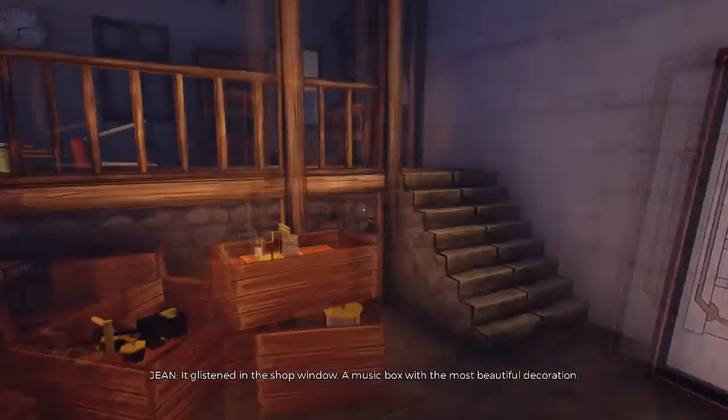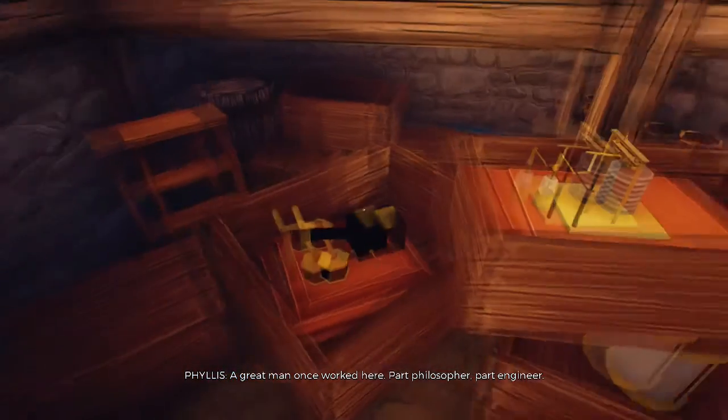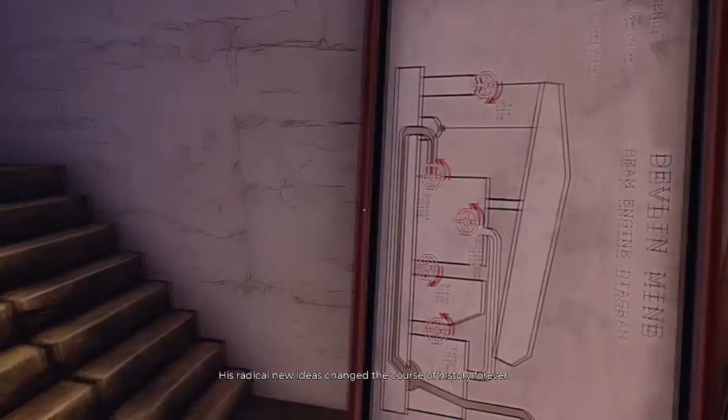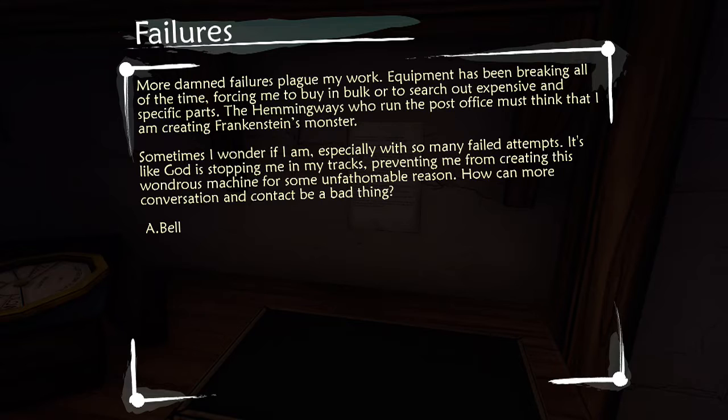'It glistened in the shop window — a music box with the most beautiful decoration. A great man once worked here. Part philosopher, part engineer. His radical new ideas changed the course of history forever.' Yeah yeah, I know. Let's find out what this has to do with anything. 'More damned failures plague my work. Experiments have been breaking all the time, forcing me to buy in bulk or search out expensive and specific parts. The Hemingways, who run the post office, must think that I am creating Frankenstein's monster. Sometimes I wonder if I am, especially with so many failed attempts. It's like God is stopping me in my tracks, preventing me from creating this wondrous machine for some unfathomable reason. How can more conversation and contact be a bad thing?' Adam Bell had no idea what the internet was — or would be, I guess.